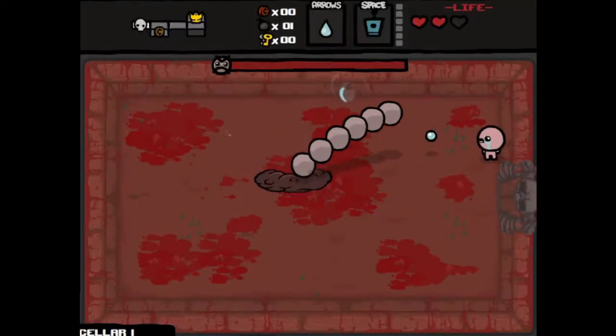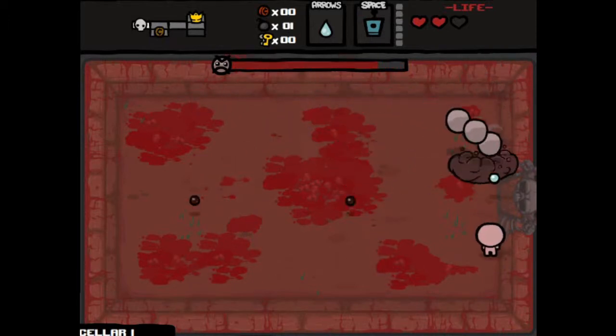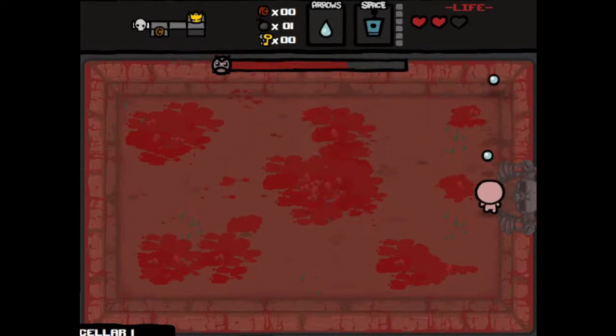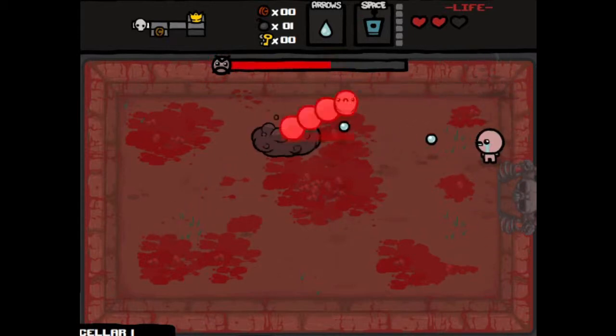I usually jump up here on the side, shoot him when he goes away, and I come around here, jump back down. Pretty basic. Maybe not all that effective at killing him fast, but at least this way I don't take too much damage from him.